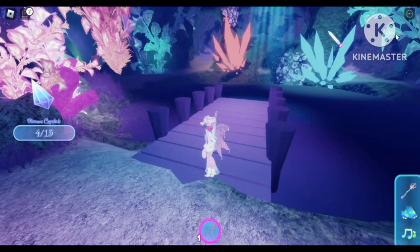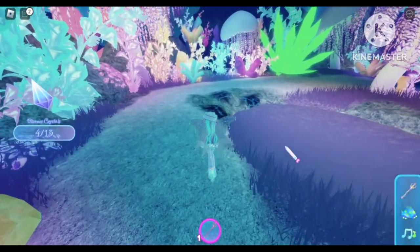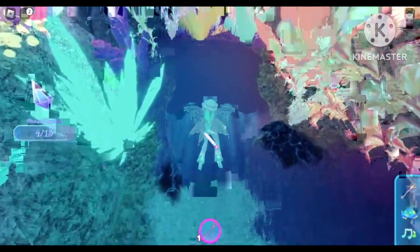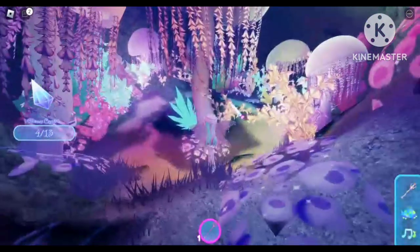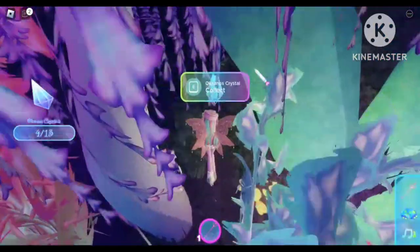For our fifth crystal we are going to the left of the deck and going straight, following this path. You'll see a pond on the right side — cross that pond and go straight. You'll see a tiny waterfall — it's like a hidden door passageway. Go inside there and you will see the secret place. Take a right from this tree, go straight, and you will see our fifth crystal hiding beside all those plants.